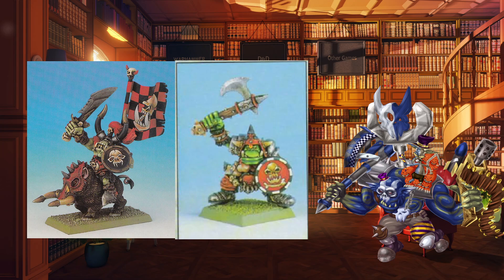Stat line and points wise, the Warboss is 110 points: Movement 4, Weapon Skill 6, Ballistic Skill 6, Strength 4, Toughness 5, Wounds 3, Initiative 5, Attacks 4, Leadership 9. The Big Boss is 72 points: Movement 4, Weapon Skill 5, Ballistic Skill 5, Strength 4, Toughness 5, Wounds 2, Initiative 4, Attacks 3, Leadership 8. The Boss is 33 points, the Standard Bearer 83 points: Movement 4, Weapon Skill 4, Ballistic Skill 4, Strength 4, Toughness 4, Wounds 1, Initiative 3, Attacks 2, Leadership 7.